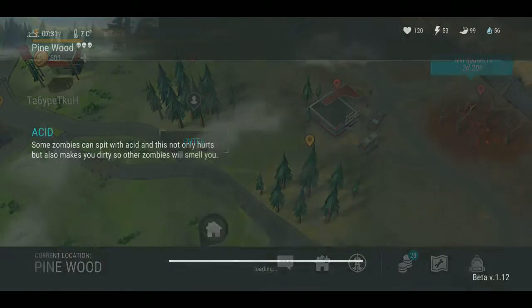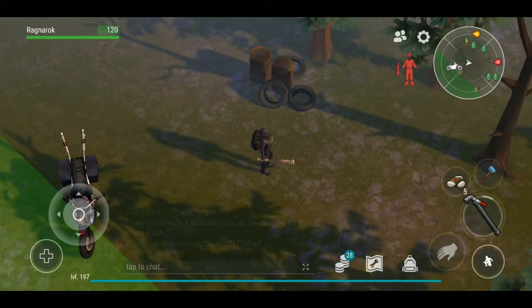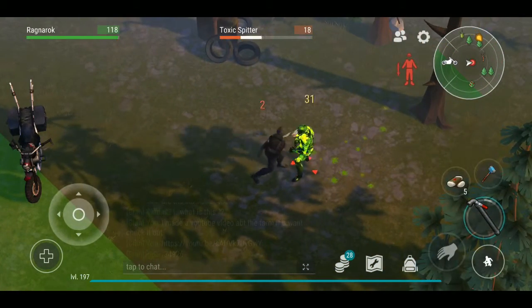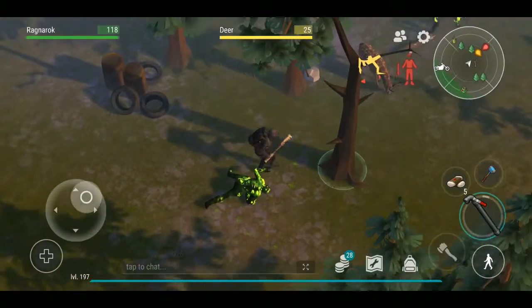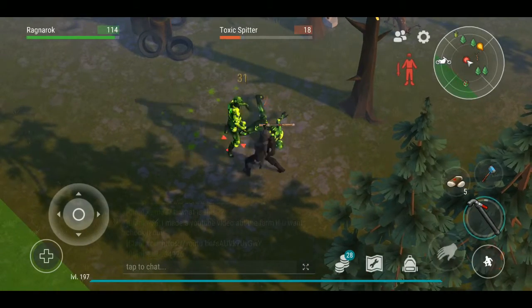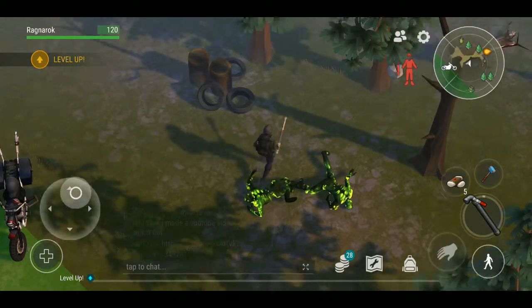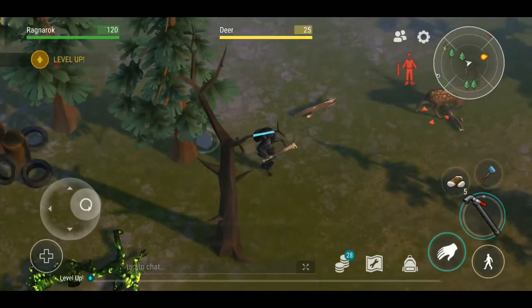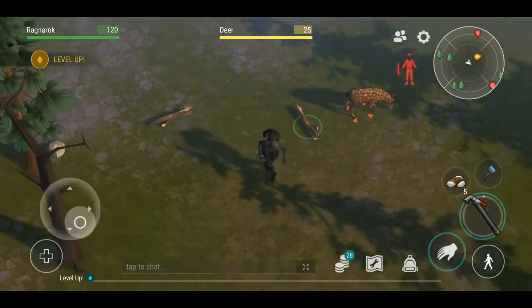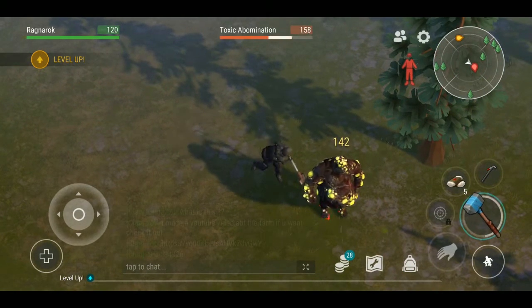We are back. Hopefully the big one won't show up again. My level bar down there is not orange anymore, which means I ran out of food for my dogs. This is the new way that you level up. Let me just deal with these guys right here - toxic abominations.